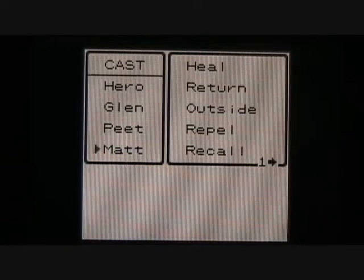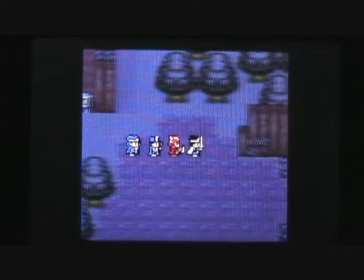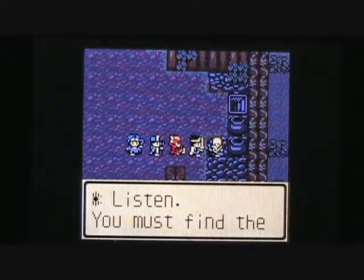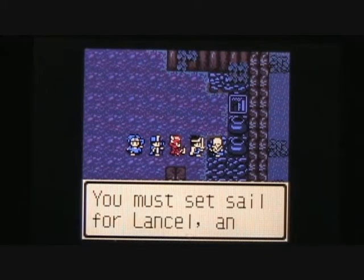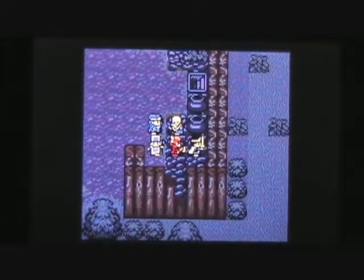Let's have Matt cast the step guard spell so we can cross the swamp here without taking damage. There's an old man who says: 'You must find the final key that opens jail doors. You must set sail for Lancel, an island far south of Baharata.' So if we want to find the final key, we need to go to Lancel, it appears.